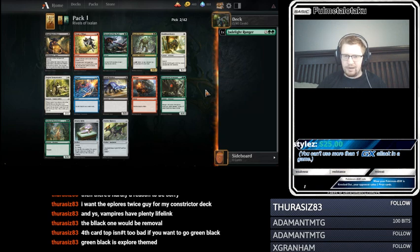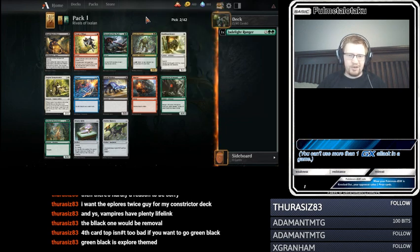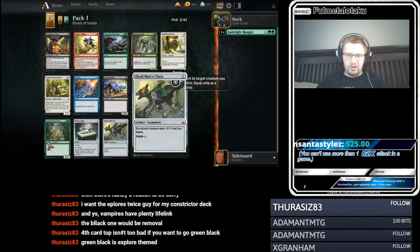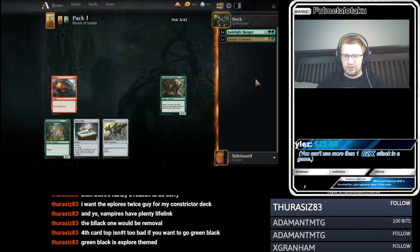You may spend mana as though it were mana of any type to cast those spells. If you want to go green-black, green-black is explore-themed. So the Jungle Creeper — return Jungle Creeper from your graveyard to your hand. I've played around with that before, putting together constructed decks. I can definitely see being able to buy it back in a draft format being really strong. We'll take Jungle Creeper. We'll look at green-black.